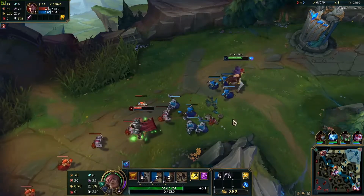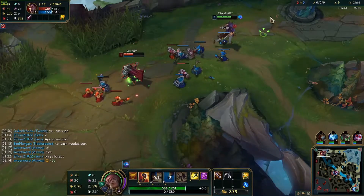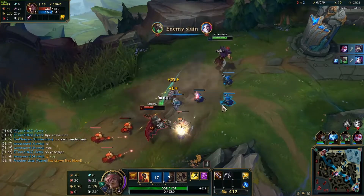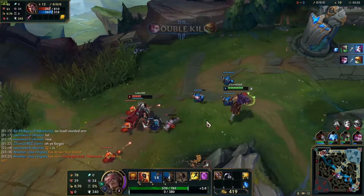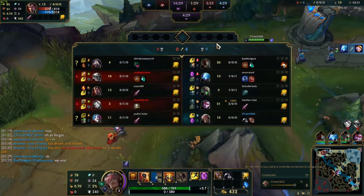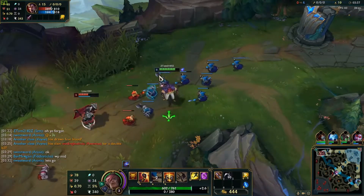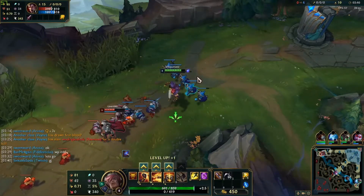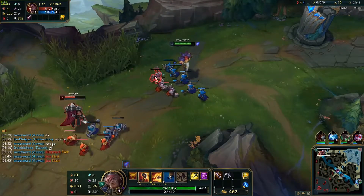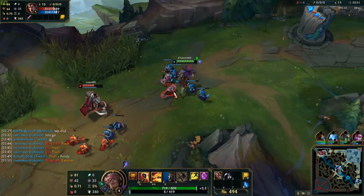I have Electrocute so I can burst him down like that. Let's back up now. Vein — First Strike going vertical. I got ward and I can walk up for this. I can chase him down, yeah — big damage. Since he's half health I can pull him and chase him down with a face rush.